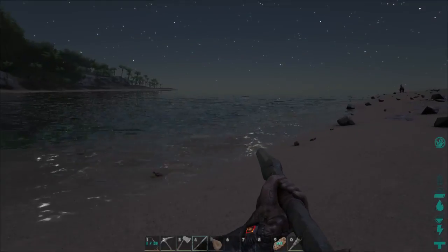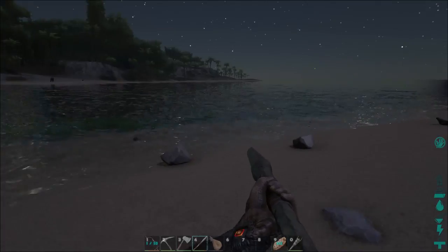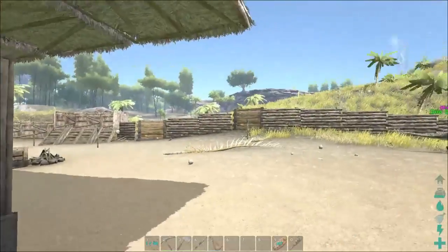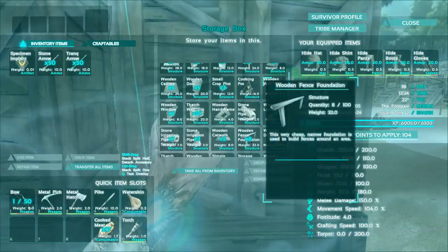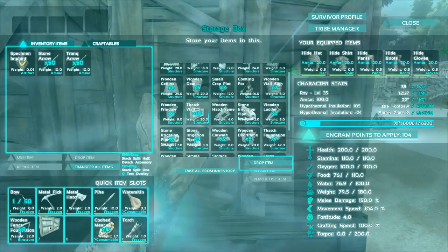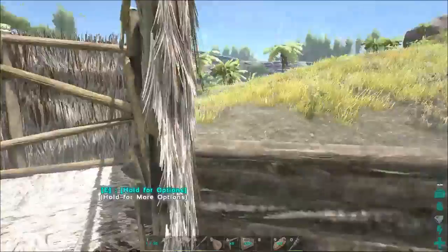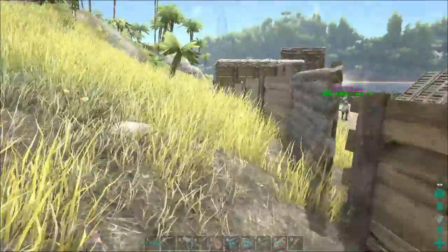By the way, I have lost my saber tooth. Yeah, don't ask — don't ask. I'm thinking about expanding my base area in this general direction. I've got a lot of wooden fences and lots of materials to expand. Look at the thatch walls — that's a lot. Of course I'm encumbered. I've leveled up a couple of times to add more weight, but you still get encumbered so quickly.